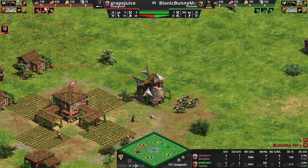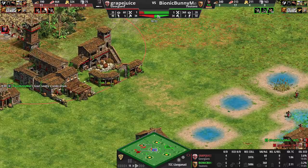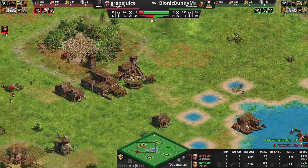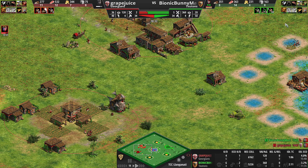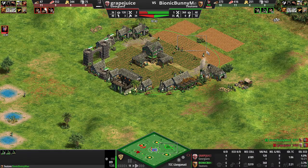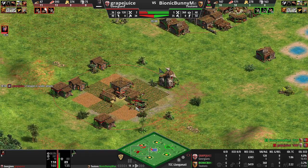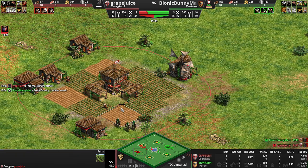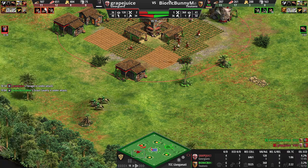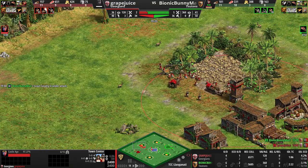Pushing in with the scout rush, I get a villager kill, nearly lose a scout but I don't. Villager count is even. However, he's going to be in castle age well before me. These are idle. I'm throwing down farms as I desperately try to get my way up. Doing some damage here, but I get way too close to the town center. I don't lose a scout because the town center targeted a full health one. That was not a good idea — it did some damage, sure, but I very easily could have lost everything.